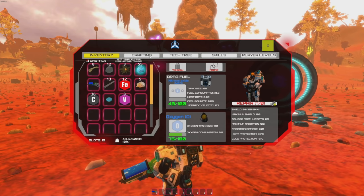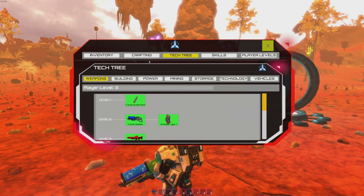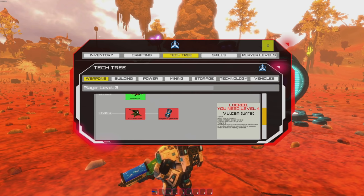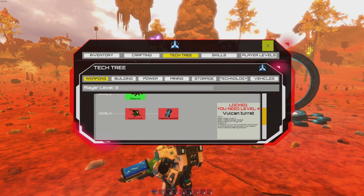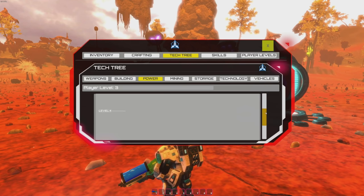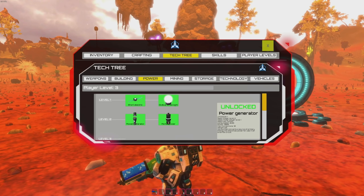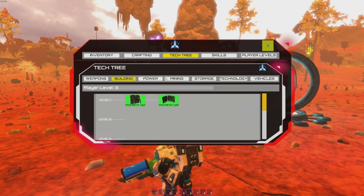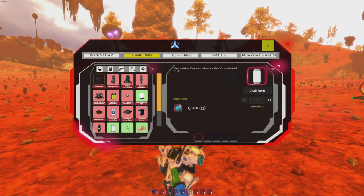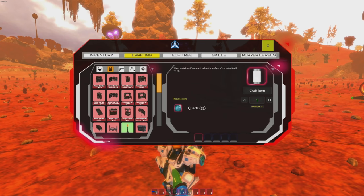Now I want to get some base defenses going. In the tech tree under weapons I can see the Vulcan turret — enemy detection range 50, weight 15, requires weapon player level two and player level four. I also need to get power set up with a power generator, and get some walls built around the portal.